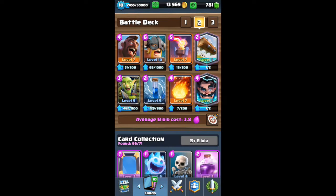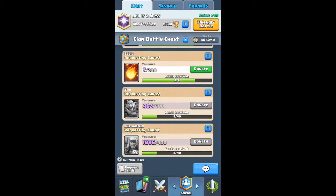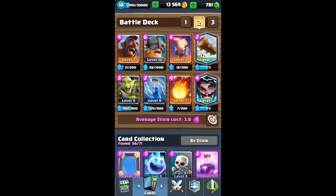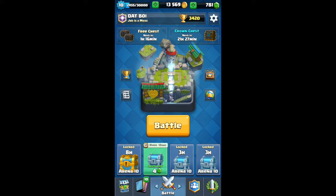Right now we're pushing for level 10 goblin gang so that level 10 zaps can't completely wipe it out. If you have any questions or suggestions on how I can upgrade cards or decks you use, please put those in the comment section below.